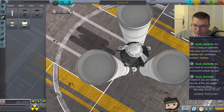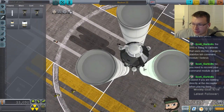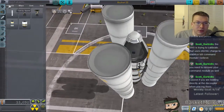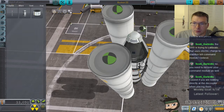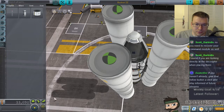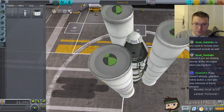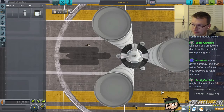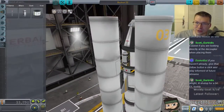Let's actually try... what about the middle? This is if you're looking directly at the decoupler when you place it. Okay, so let's try this, just for kicks. Let's add on an antenna. We want just one antenna, and we want it right in the middle. Will you just snap to the middle? No? You don't want to snap? Okay.